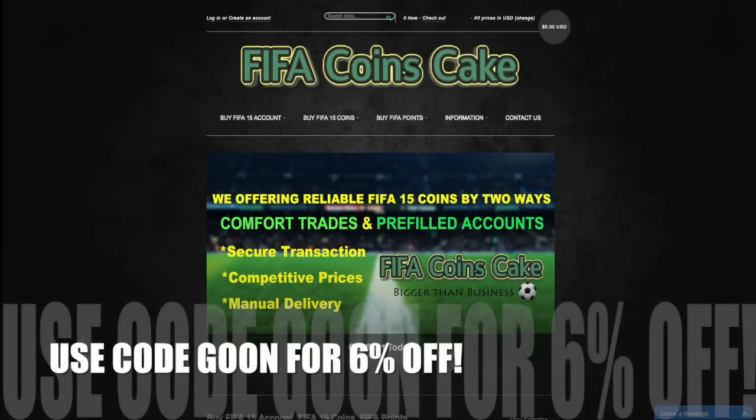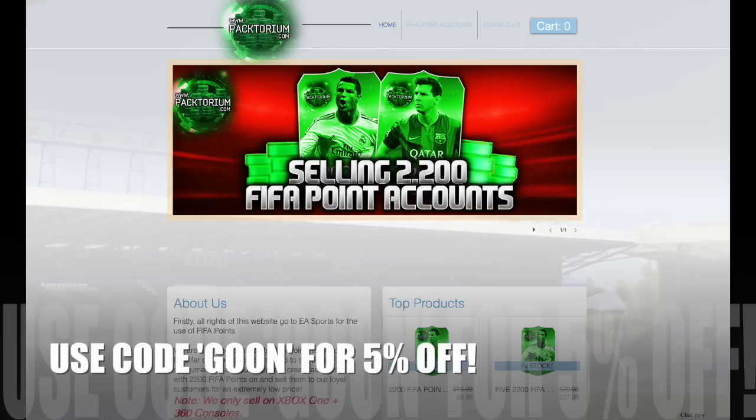Want the cheapest Xbox and PlayStation accounts on Ultimate Team? Then go check out FIFACoinsCake.com and use my discount code Goon for 6% off. And if you want the cheapest FIFA points around, then head over to Bactorium.com.